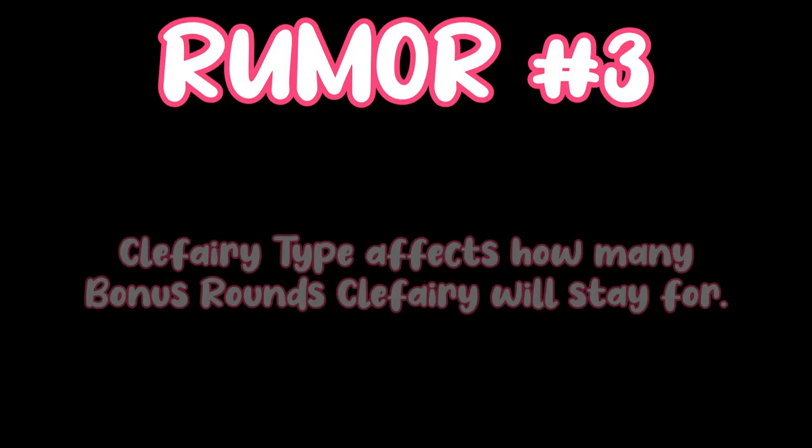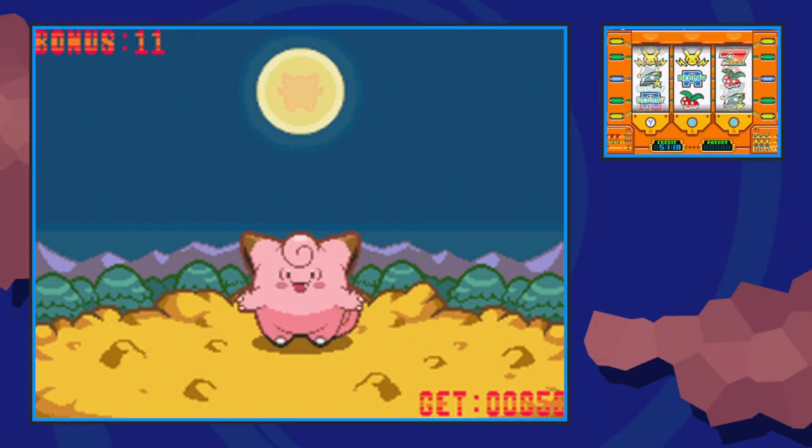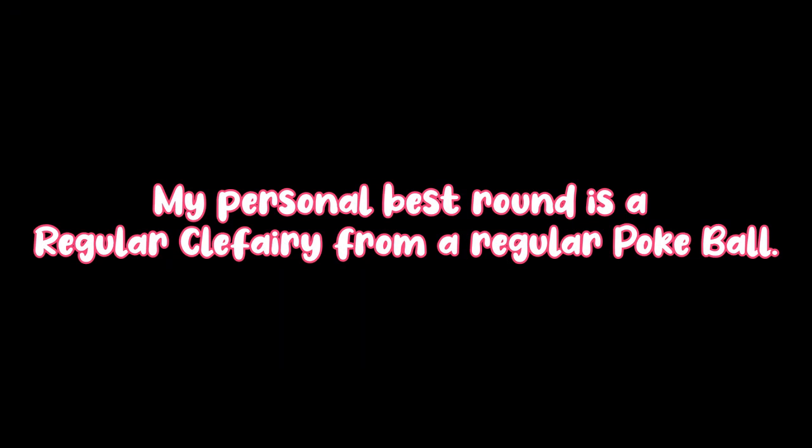Rumor number three: the type of Clefairy affects how many bonus rounds you will get. The Clefairy can come out of the pokeball in three different types. The first is a regular Clefairy, which we've seen already. Another type is a Ditto disguised as a Clefairy — look at those cute little eyes. And lastly, the final type is a shiny Clefairy. These Clefairy are rumored to affect how far you go, and once again, it's not true. My best round personally is a pokeball regular Clefairy. However, it is a cute little detail and definitely fun to look at something different.